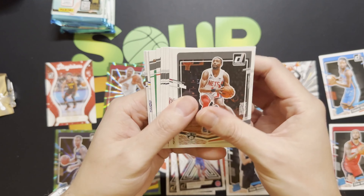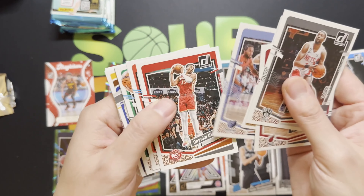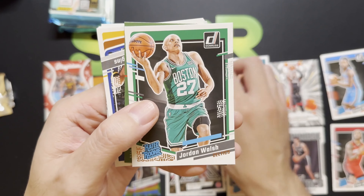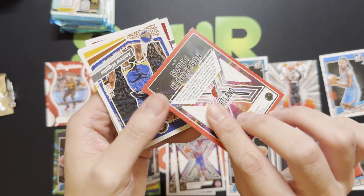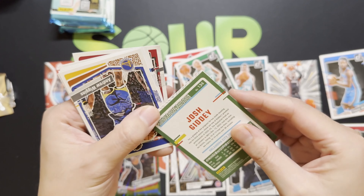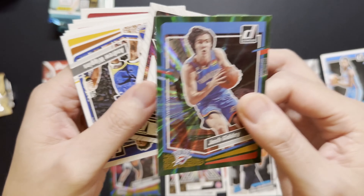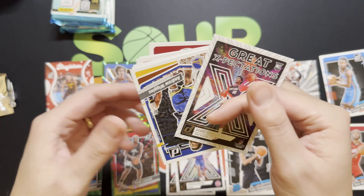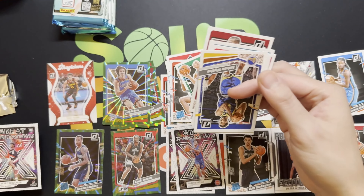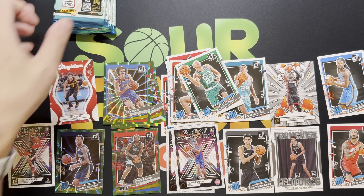Flipping through the base here — got a Chris Murray rated rookie, Jordan Walsh, and then looks like an insert followed by a parallel together. Josh Giddey green laser there! Then we've got a great expectations of Scoot Henderson — we'll take that. The rest look like just base. Alright, next pack.